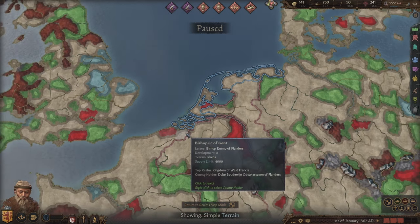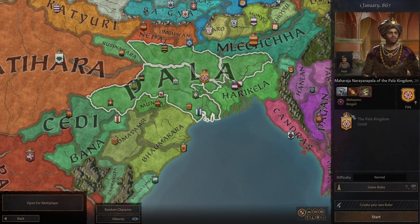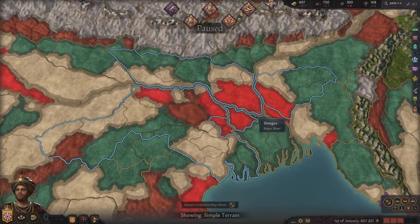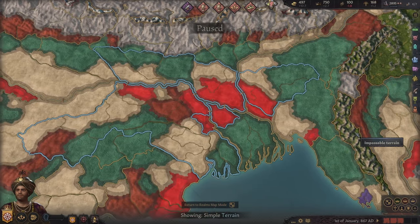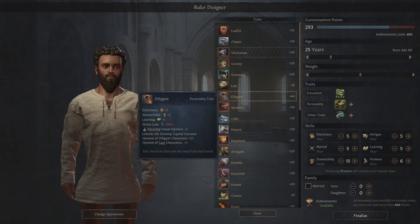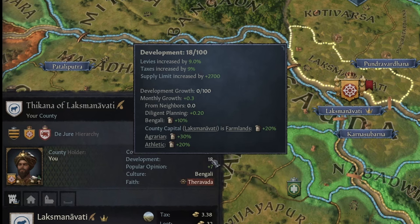That's where our new cultures come in. Welcome to the Kingdom of Pala. They are Bengali, which also has the agrarian tradition, and way more farmland. On top of this, there are plenty of plains that can be enhanced by the vegetarian tradition. You can create a custom character that is diligent and athletic to get an 80% dev bonus, extra tax, and 0.2 dev per month from our developed capital decision from the very start of the game.